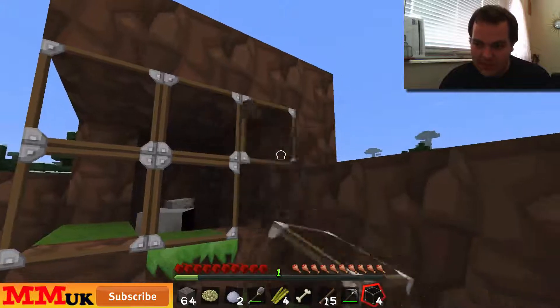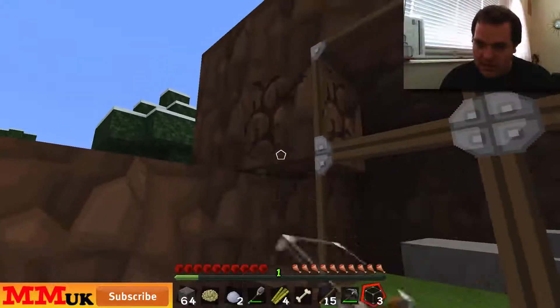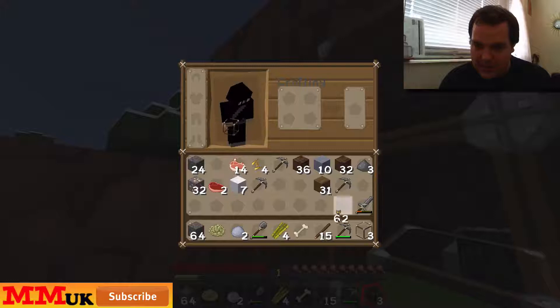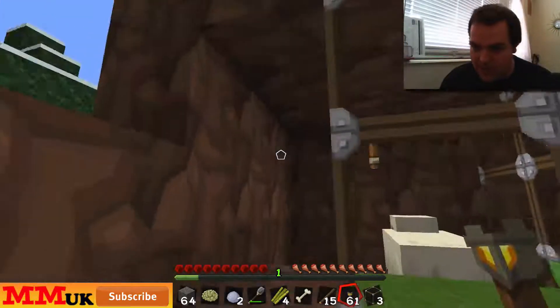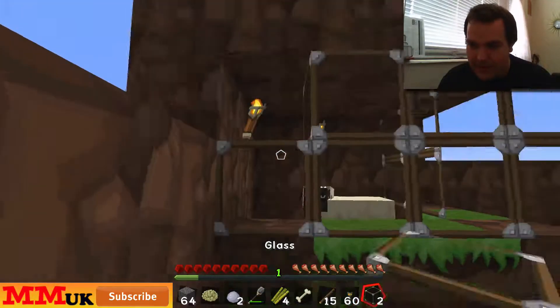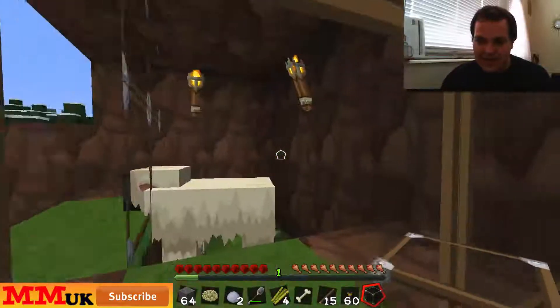Let's go into full works. Have I got any lights on me? Torches? Let's have a look. I have. That's handy. So let's get some of these down. Let's get a couple of these down. Let's just do one — actually, let's make it two. Make it fancy for him, so you can enjoy your restful sleep here.